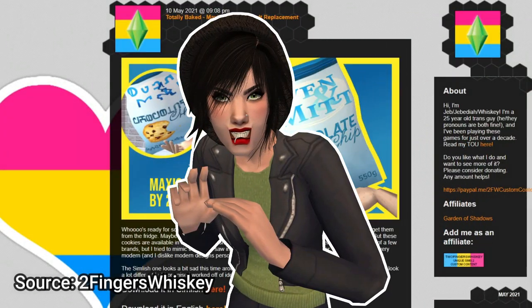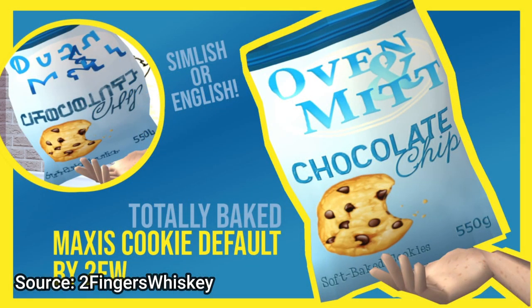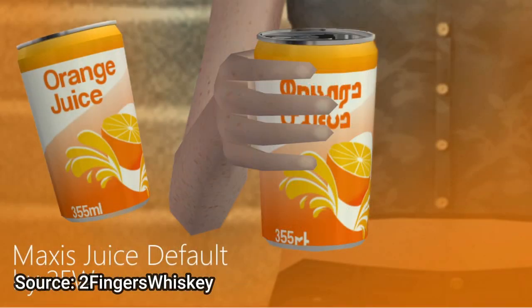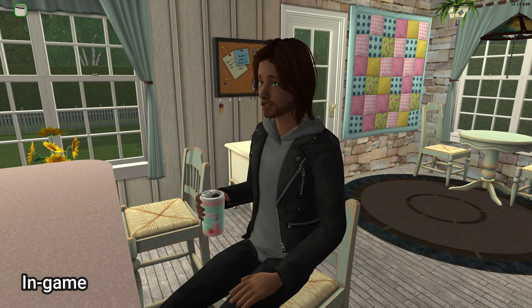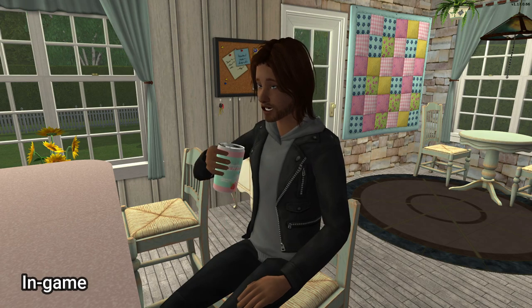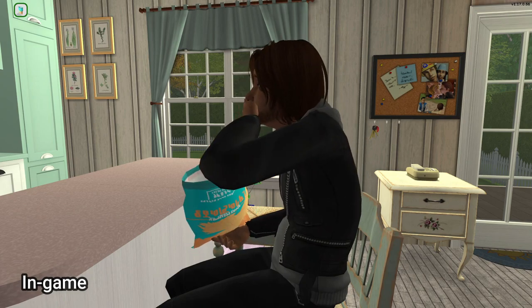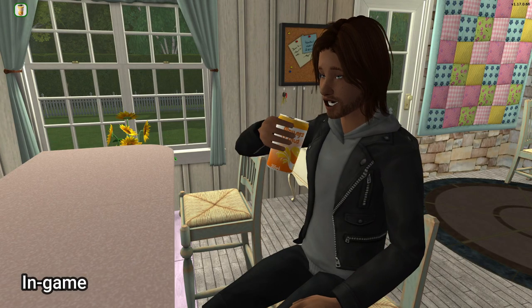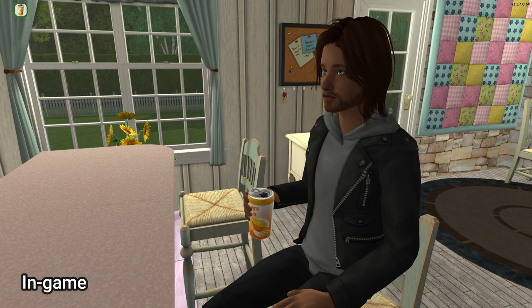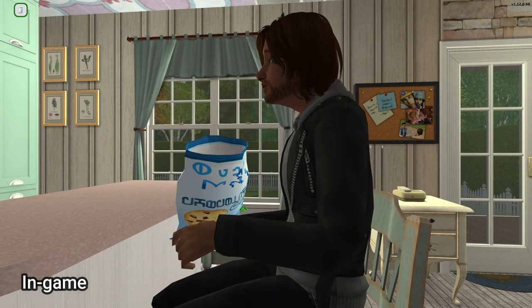Speaking of food, let's head over to Two Fingers Whiskey and snatch up our next replacements. The cookies, chips, juice, and instant meal have all been replaced with much more detailed textures, complete with nutritional facts and the optional English or Simlish fonts. Each brings a much more modern and colorful appearance to your game, and just adds even more detail to the amazing but aging second edition to the series.